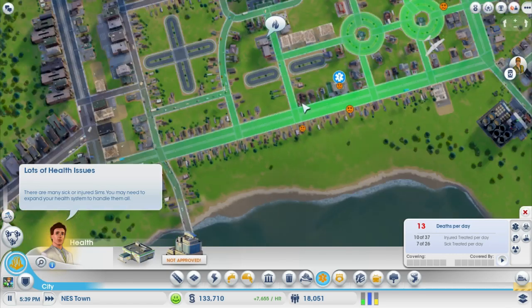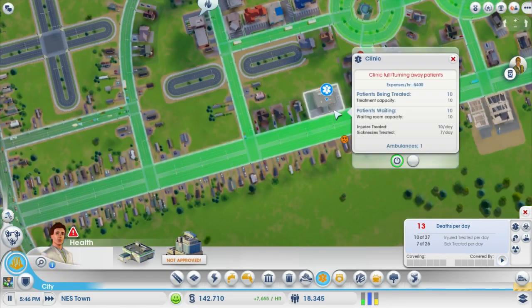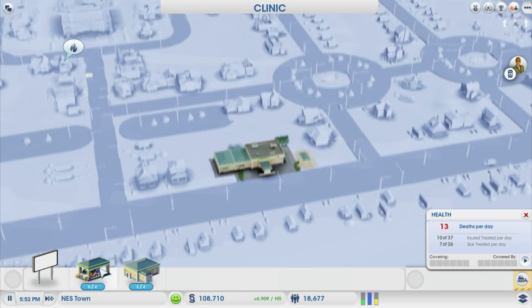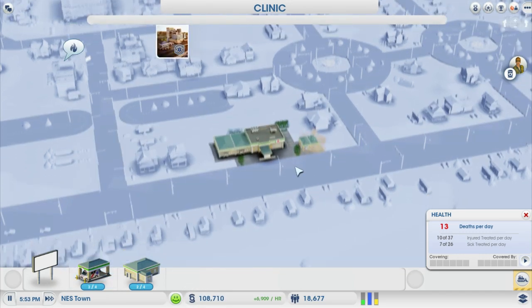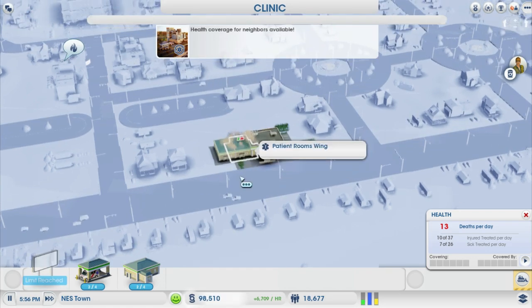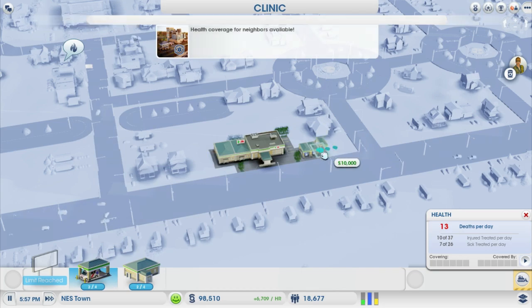Lots of health problems still. Okay let's make everyone happy — let's add a patient wing on the side, another patient wing on the side, ambulances. Let's put a sign on the top, let's put a sign there, let's put another ambulance there.